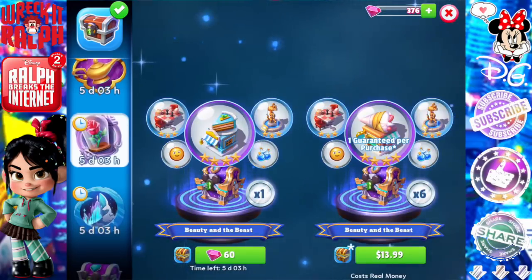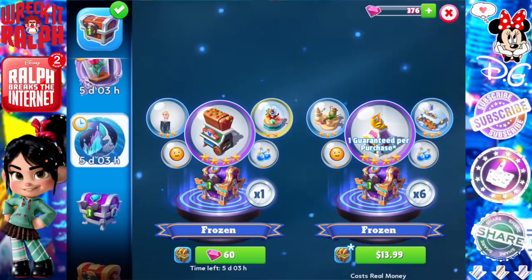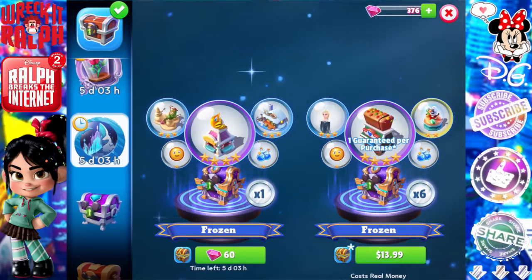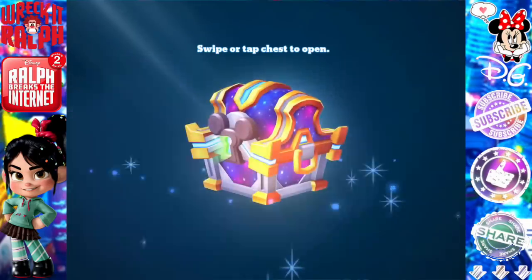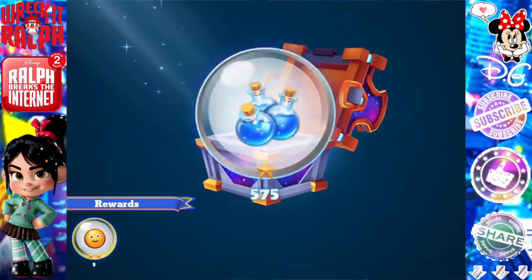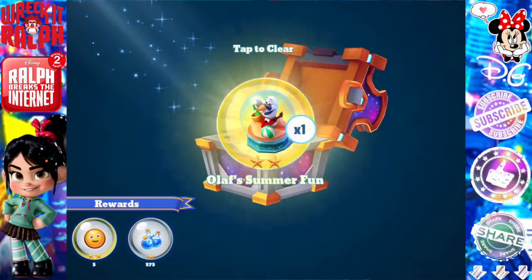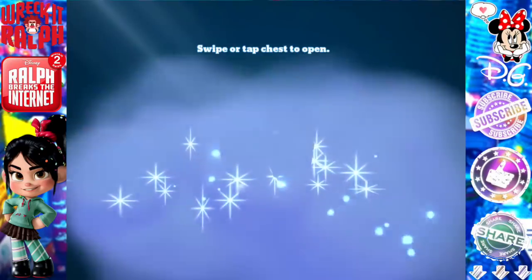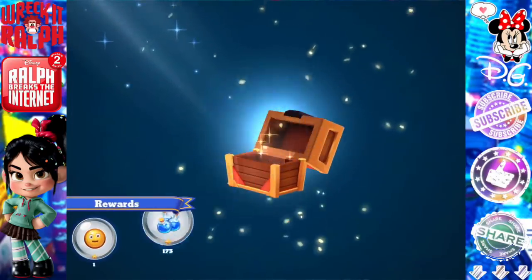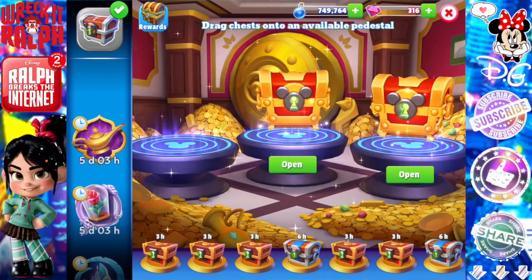We've got Aladdin, Beauty and the Beast, and Frozen chests right now. Let's open a legendary Frozen chest for 60 gems — I know I shouldn't spend it, but I really want to continue the dialogue and secondary storyline stuff, and I need the Wandering Ogens. And I got Olaf's Summer Fun. I mean, it's super cute, but I already have a bunch of it. Well, that just made me feel depressed. All right, I'm over it. Moving on — it's always super depressing when you spend your gems and get something you don't want.